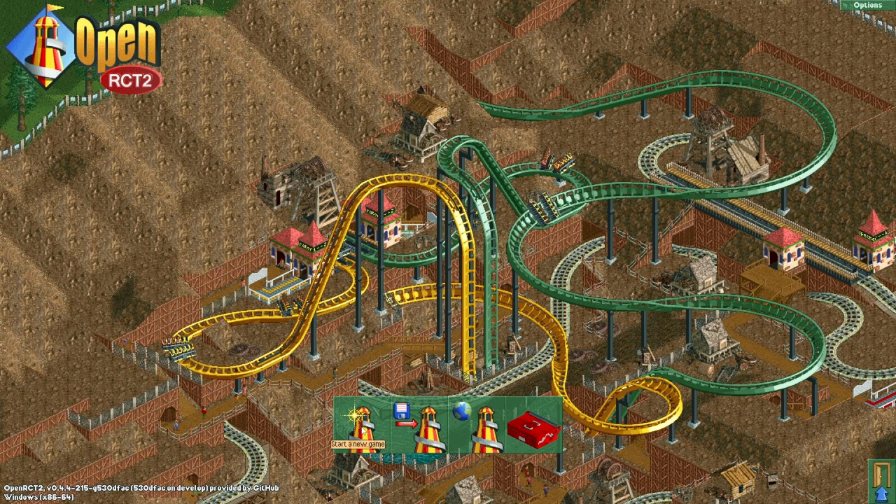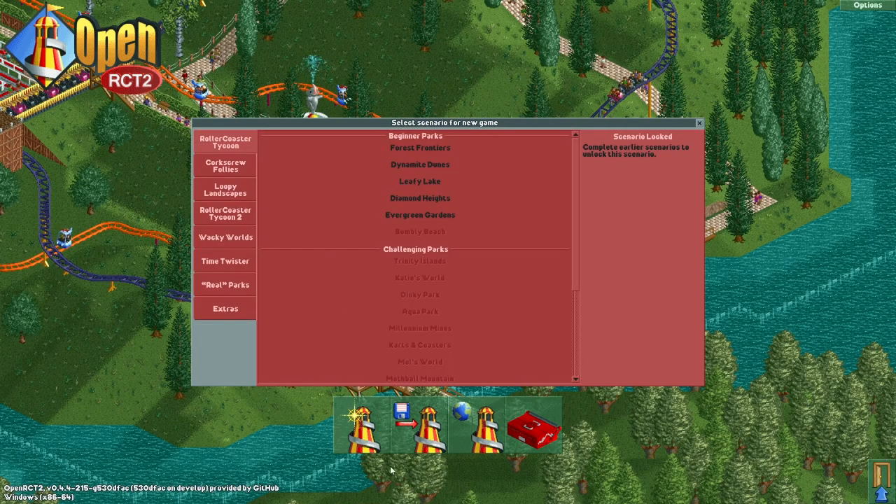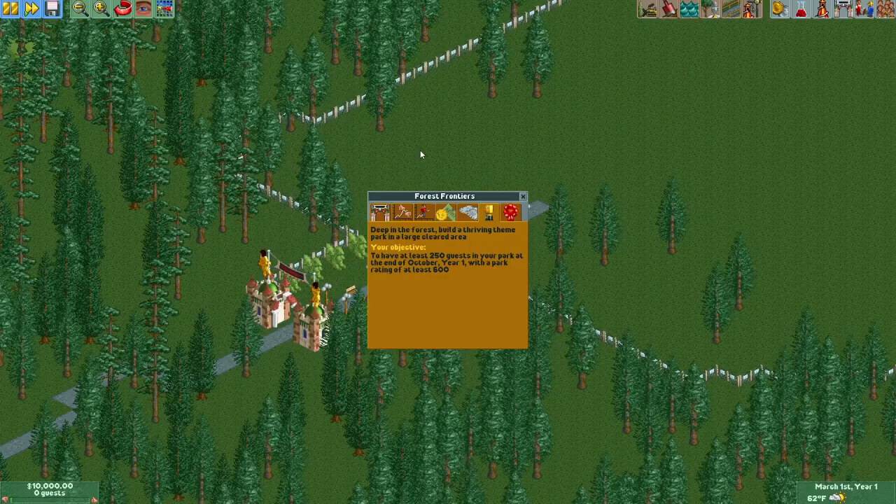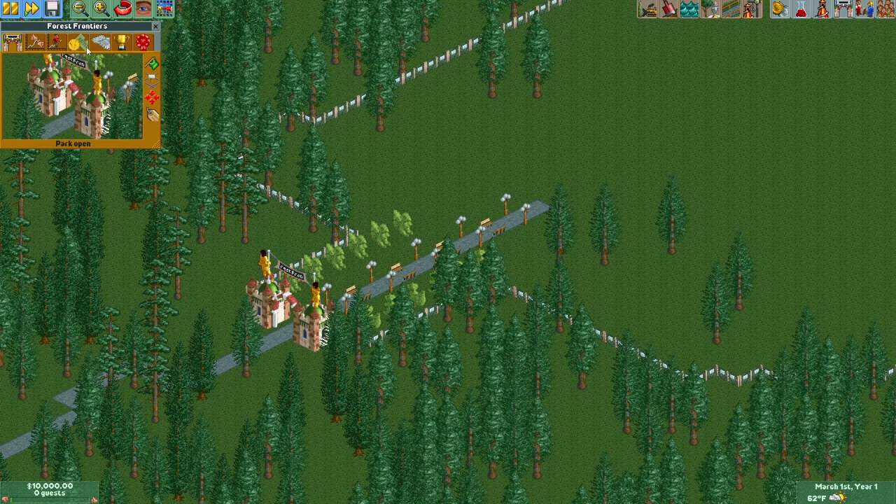I have never played this game in my life. All this music, all of this is new to me. It sounds really good, but I'm excited. Let's start with the top — Forest Frontiers. The objective is to have 250 guests in the park by the end of year one. That seems super easy. Ah, it looks like it's a pay-at-entry park. Let's set this to something respectable to start with.